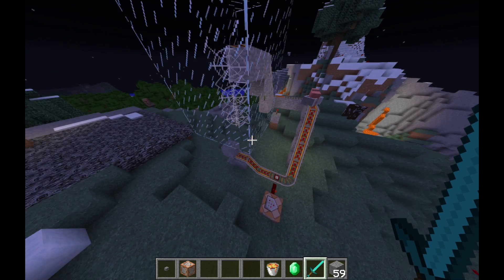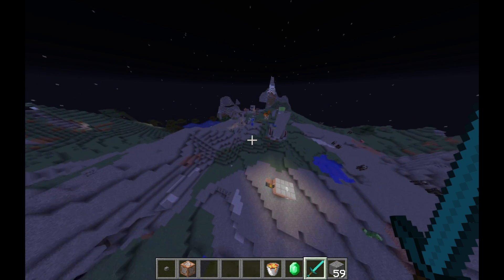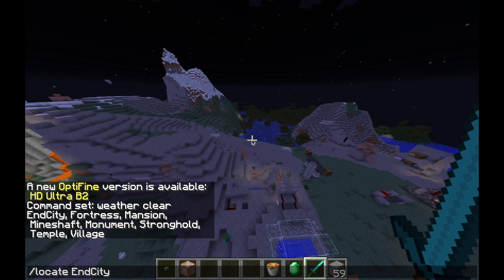It's called the slash locate command, and basically what it does is it can locate the new things they've added — like the new dungeons, it can locate end cities, woodland mansions, villages. You just type in slash locate and it gives you all the options: end city, nether fortress, mansion, mineshafts, monuments, strongholds, temples, or villages.